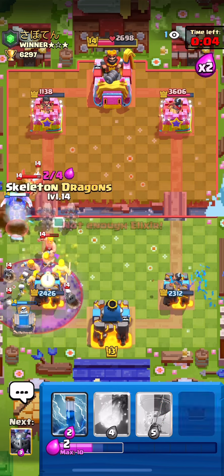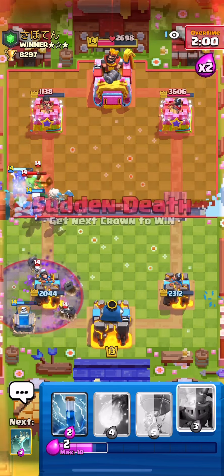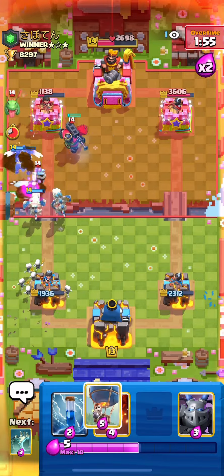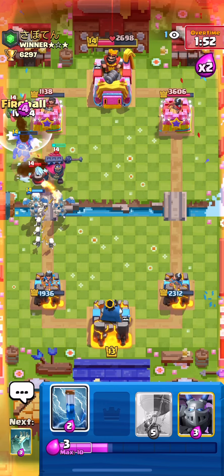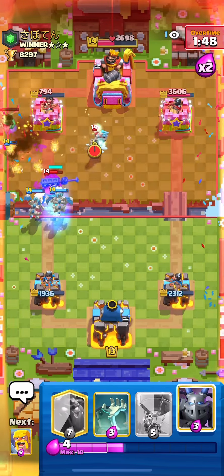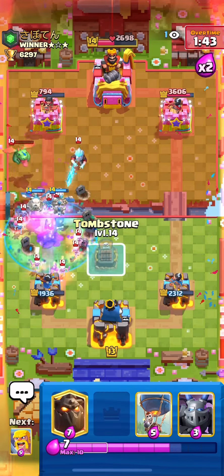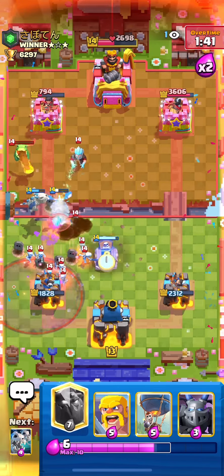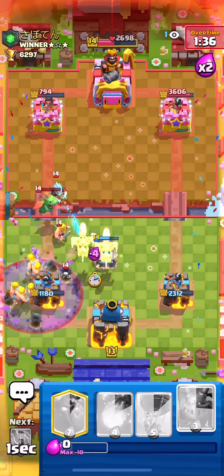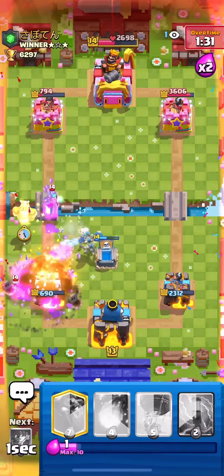Going Barbs and Drags — if he Fireballs the Barbs then the Drags deal a ton of damage. Those are really good Barbs because we force out the Fireball and he can't deal with it well. Fireballing the Baby Dragon to take it out so it can't splash too much damage. It's almost dead — should die to the next Skelly Drags. Going Tombstone in the middle, Barbs again, Skelly Drags off to the side so he can't Fireball everything.